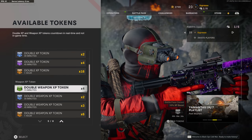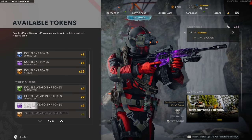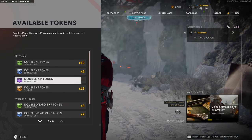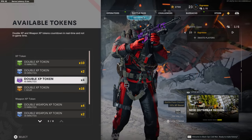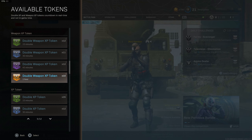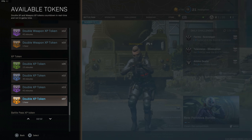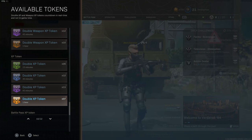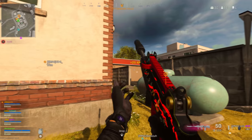Let's look at the double XP token discrepancy between Cold War and Modern Warfare/Warzone. In Cold War I currently have four 15-minute, two 30-minute, and three 45-minute double weapon XP tokens, plus six 1-hour double XP tokens and various regular XP tokens. But in Modern Warfare and Warzone I have 12 fifteen-minute, 11 thirty-minute, 12 forty-five-minute, and 10 one-hour double weapon XP tokens — plus 26 fifteen-minute, 12 thirty-minute, 13 forty-five-minute, and a whopping 37 one-hour double XP tokens. That's about two and a half days worth of double XP versus around 20-some hours.